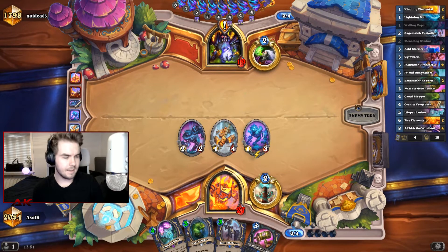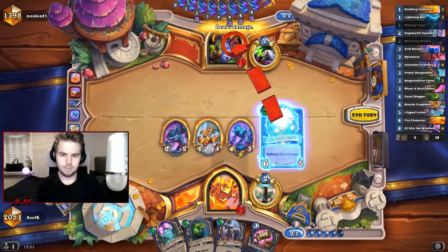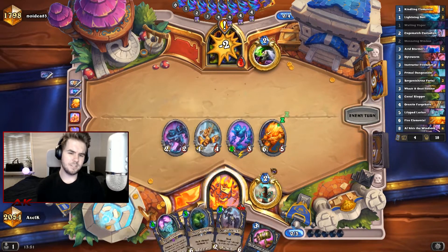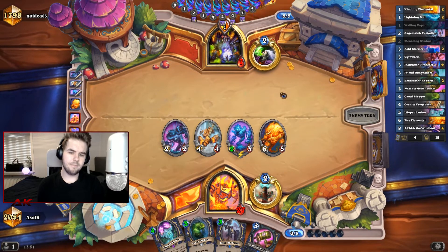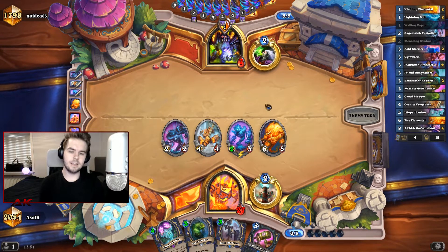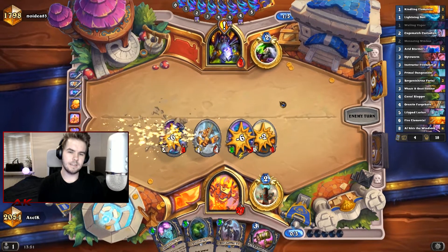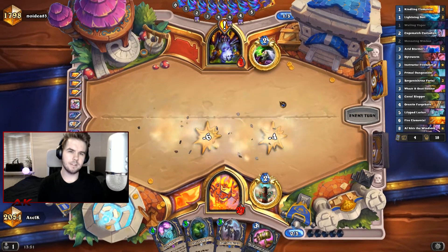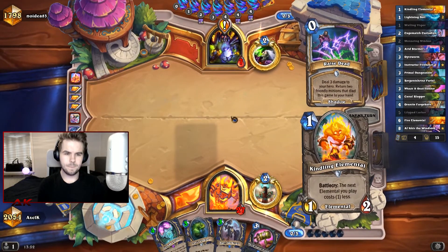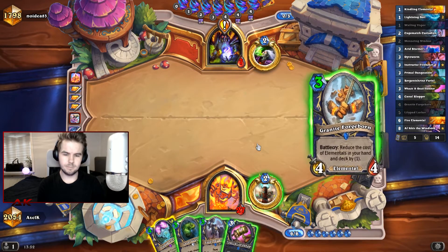I think we came out as the winner there because I think we're gonna kill him before he does his fatigue stuff. We just curve out here and punch him. There's not much you can do from here. We need to push one more face damage and then we have lethal with the Whackanol. But there is healing and stuff, and this guy might play some big minions — there's some lifesteal stuff and also a taunt that comes down for free or something. Oh, he runs Flesh Giant. Okay, he burned a ton of minions, which is nice.